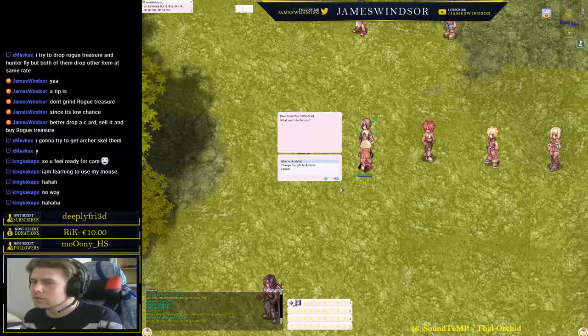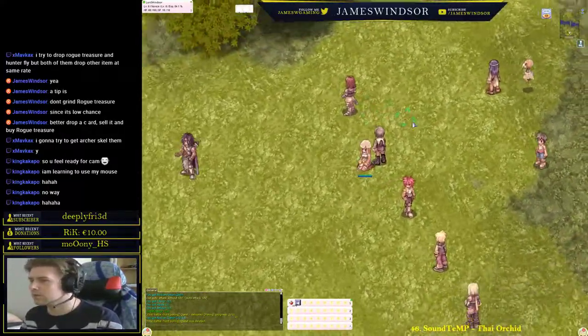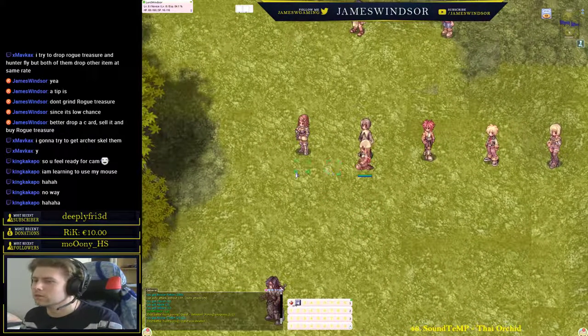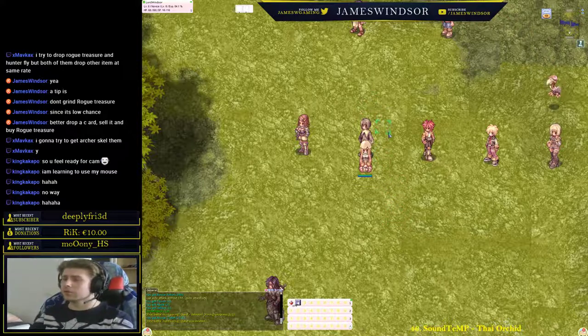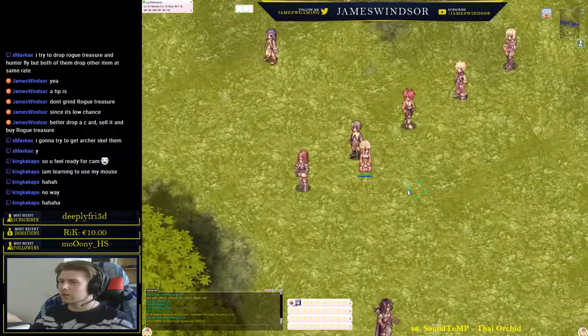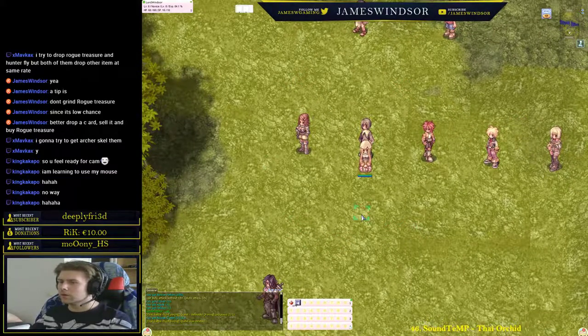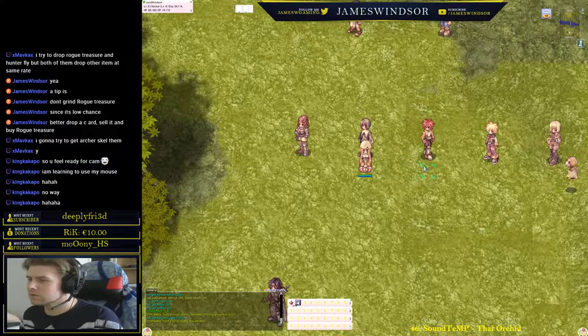Acolytes are the ones we're going for. Acolytes become Priests or Monks. Priests heal, buff, protect, and babysit people in general — great if you like to support. Very difficult to level alone. Monks use fist weapons, have combo skills, don't really do support (though they have some supportive skills), and make excellent tanks later on.